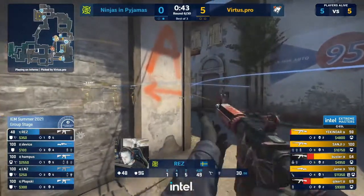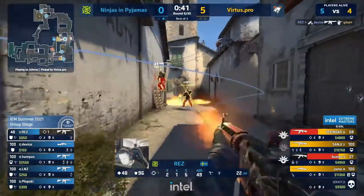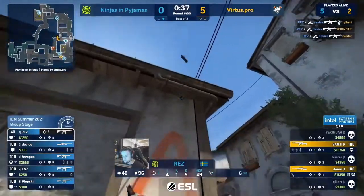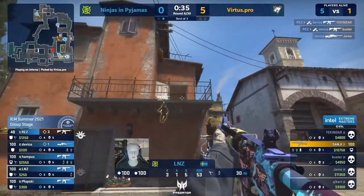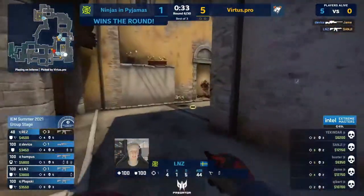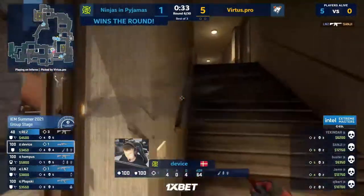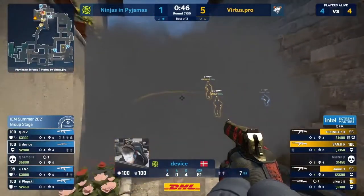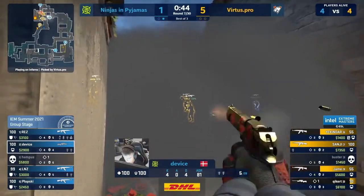That's at least something for them. VP out on the long side. Res doesn't know anything about numbers yet, but the flash in for him is perfect from Device. A big little double play between Device and Res long — they're going to lock in the round on the back of it. The rifles come out in round number six and now they call for rotations. Bomb not planted yet.